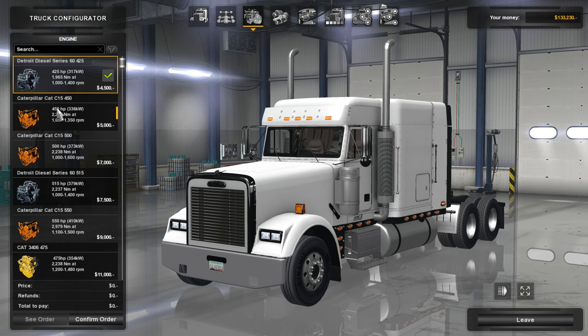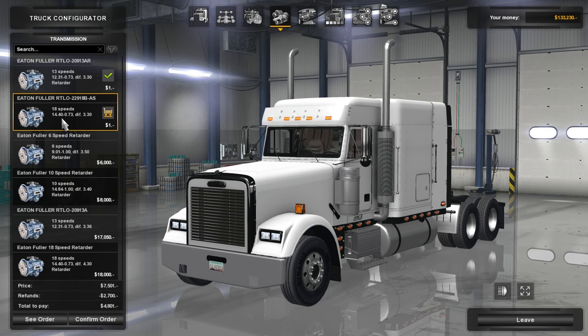This comes with some awesome engine sounds — Detroit Diesel series. You can do a Cat or a Detroit Diesel. 425 is good but I think we want a little extra power under the hood, so we're going with 515. Remember we don't have infinite amounts of money, so I've got to keep that in mind. Transmission-wise, I have to have my 18-speed.